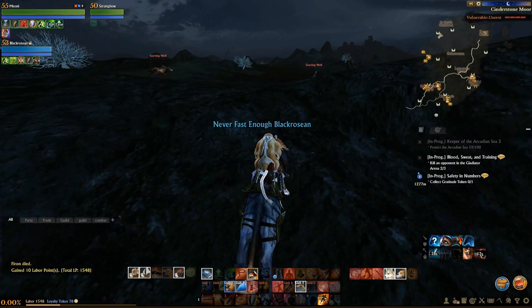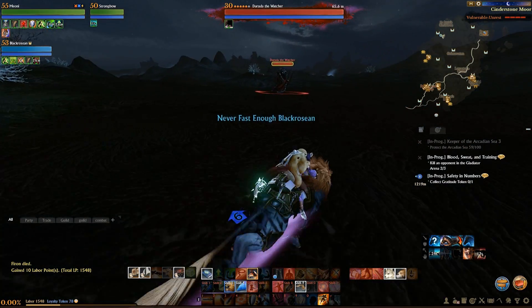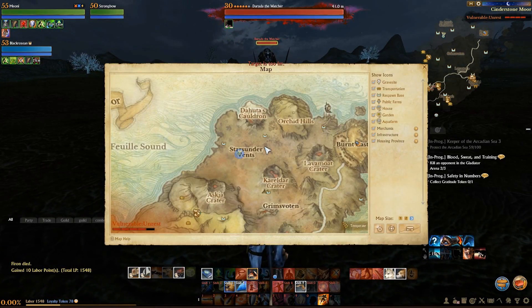And all the labour required to create that fine leather adds into it as well. Then simply you want to find the target on the map. We are going to Cinderstone Moor today to find Daruda the Watcher, which is like a griffon apparently. But me and Rose both agree that this looks more like a dragon than a griffon, but either way it looks pretty damn awesome.